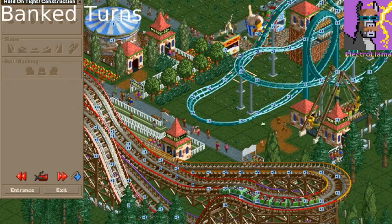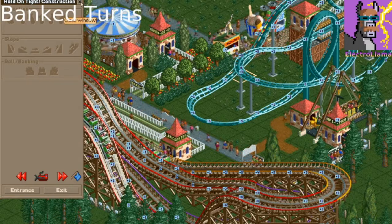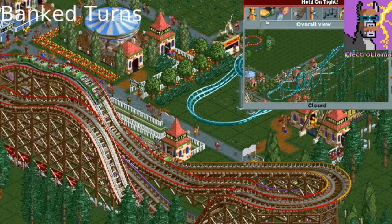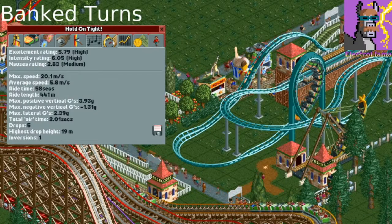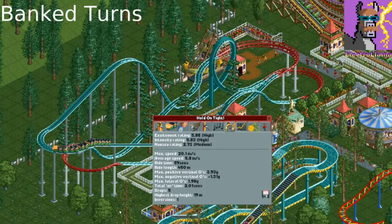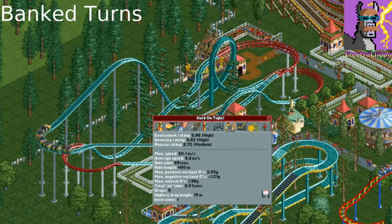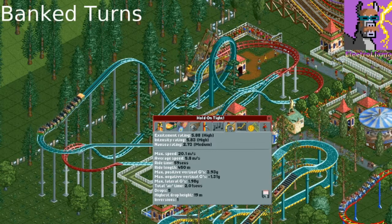In general, it looks better having bank turns, and it also reduces the lateral g's and allows you to take those turns at a higher speed. After making that change, you'll see that our lateral g's are much lower and we have decent stats. I went ahead and banked the other turns that the coaster takes at higher speeds. You can see lateral g's are now below 2, and you can see how that affects the intensity.